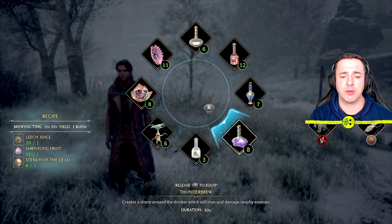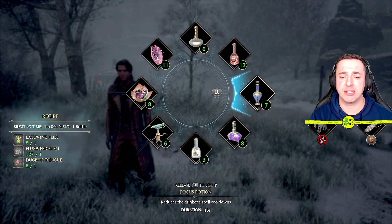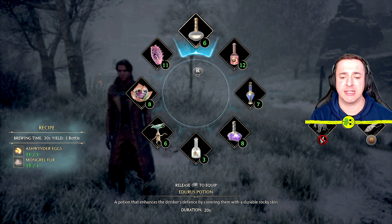Thunderbrew is a really cool one — it creates a storm around the drinker and stuns and damages nearby enemies. The Focus potion reduces spell cooldowns for 15 seconds. The Maxima potion increases the drinker's spell damage for a limited time — 20 seconds. And the Edurus potion enhances the drinker's defense by covering them with a durable rocky skin.